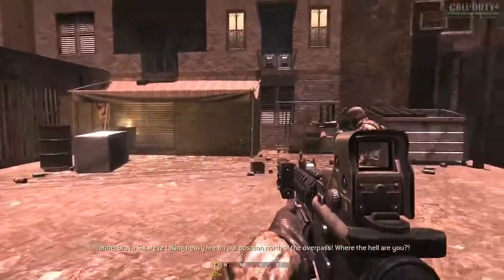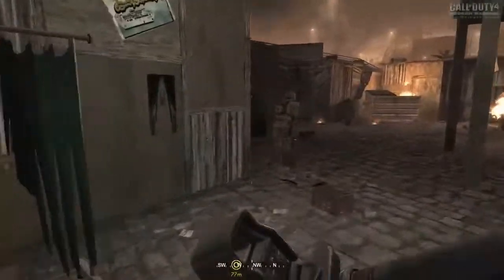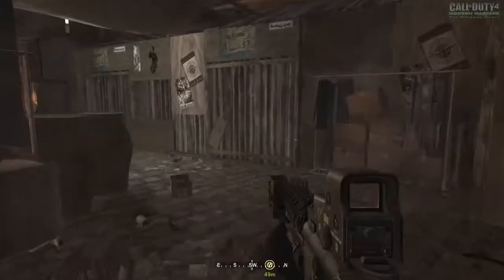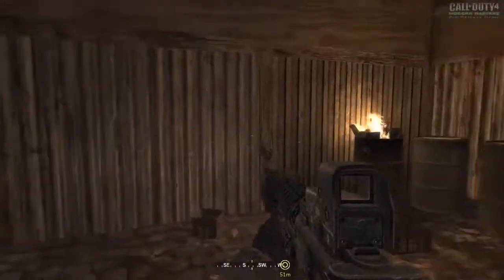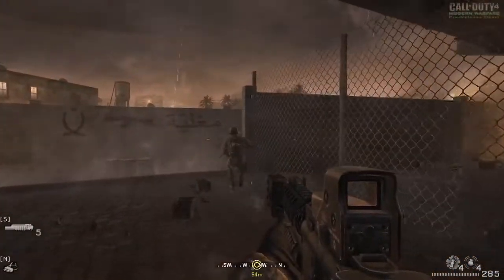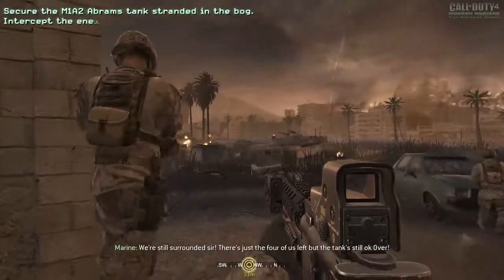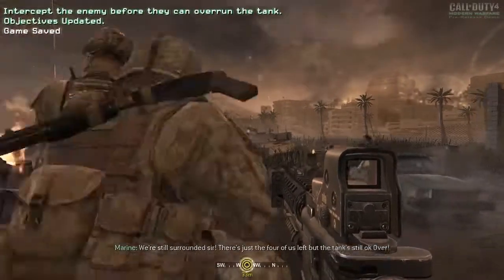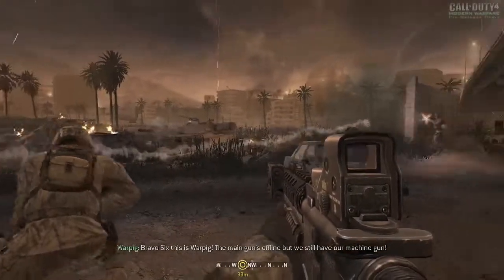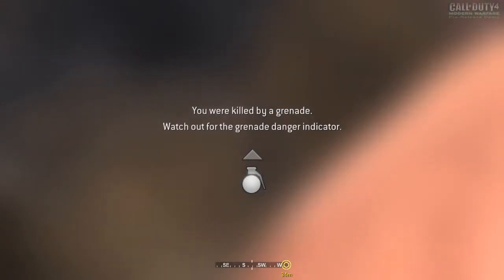Bravo 6, we're taking heavy fire on our position north of the overpass — where the hell are you? On my way, we're almost there, hang on. Can't rush this. Come on, let's get back to the squad. You've got to be careful. Stay frosty. So that's what leaning looks like — barely looks like you're doing anything. Is that tank on my side? Crap, I don't have it anymore. Damn it, I realized there was a grenade right as I died. Whoops.